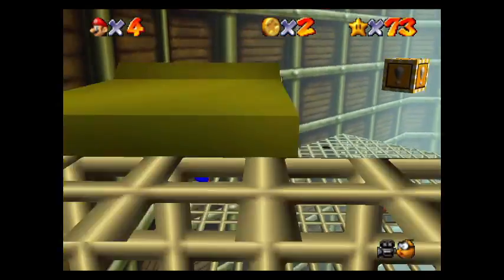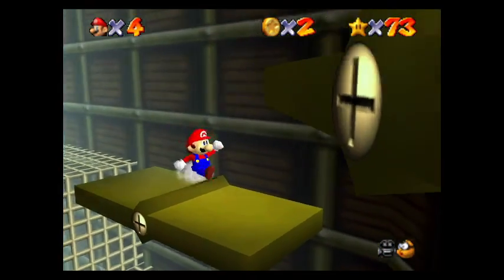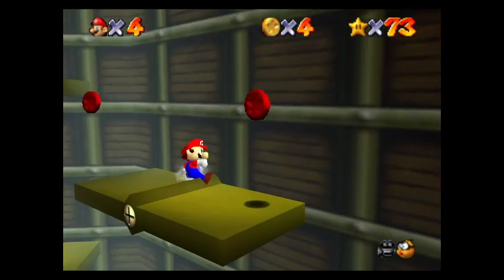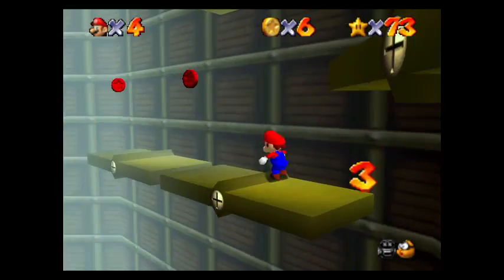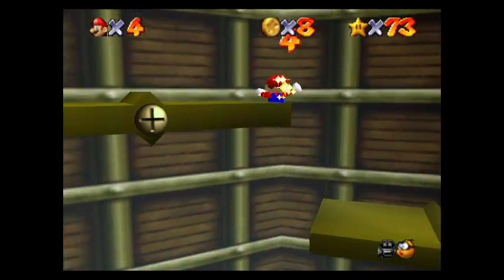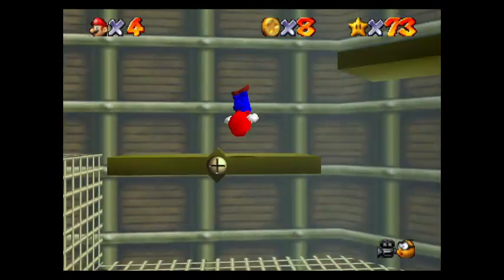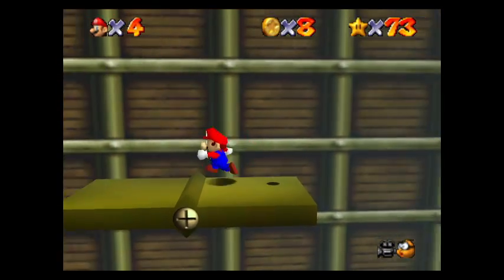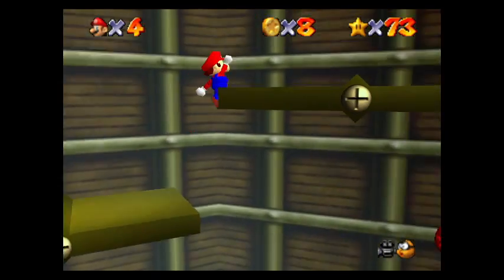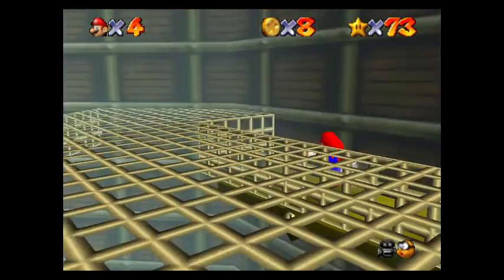Alright, so we don't need the coins — I just need to adjust my camera so I can see what I'm doing. You get up there. Don't need the coins, just need to jump up here. I screwed up. Luckily there's a platform down here. Jump, jump, jump, and jump. Yay!